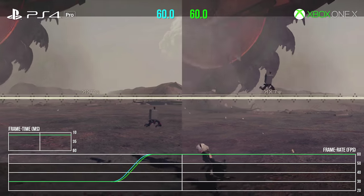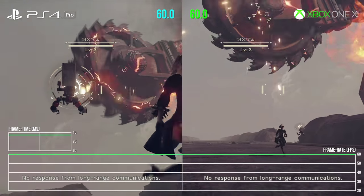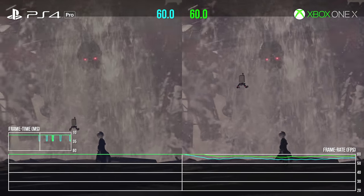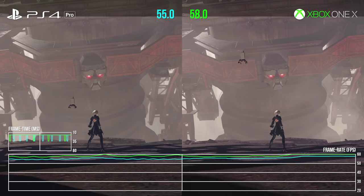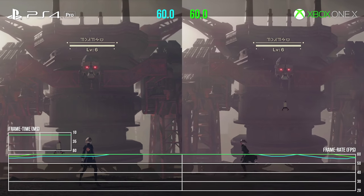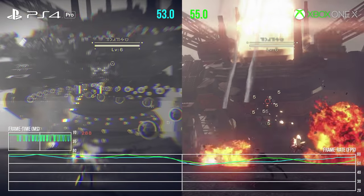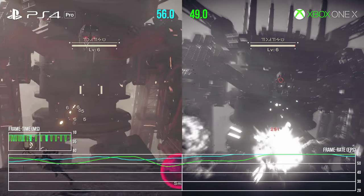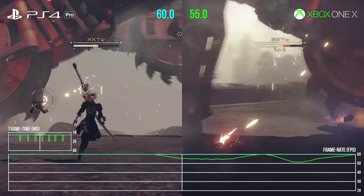The dynamic nature of the gameplay makes like-for-like comparisons difficult, and the key takeaway is that neither Pro nor X locks to 60. Some boss sections do fleetingly allow for a like-for-like stress test, and some scenarios show the X outperforming Pro even with that resolution increase. That said, as soon as bandwidth-sapping effects kick in, the frame rate can drop hard. Just speculation based on the limited data we have, but if this effects buffer is native 4K, that may explain why performance drops harder here than it does on Pro.